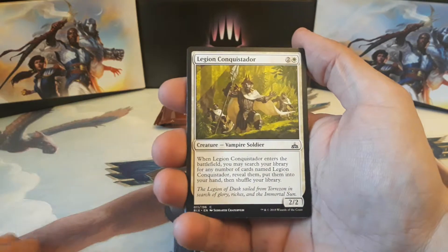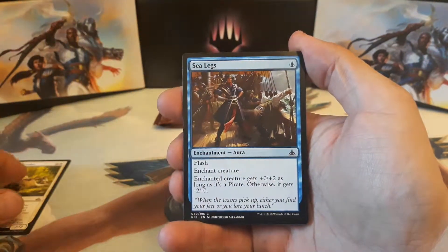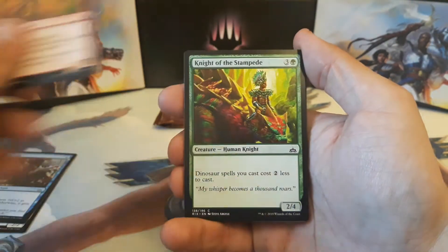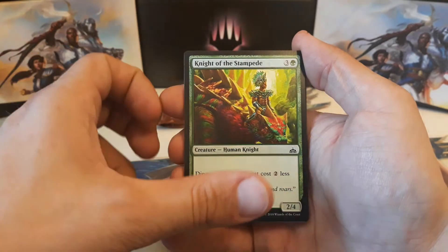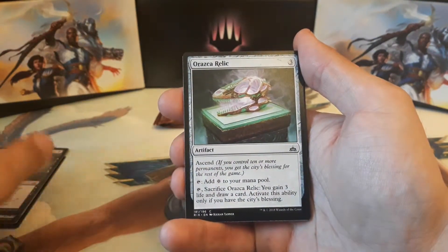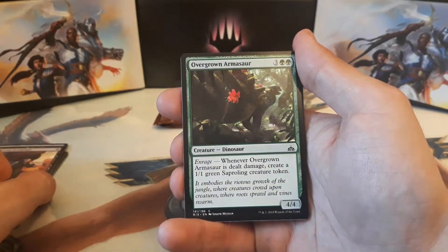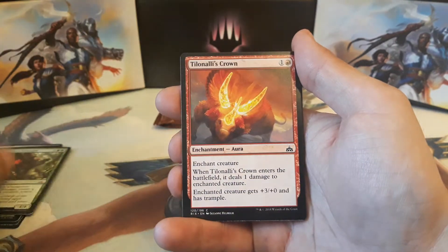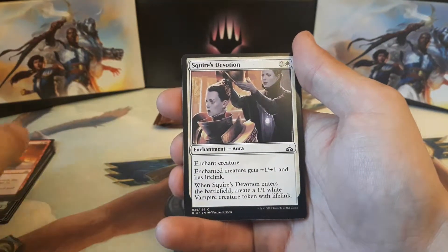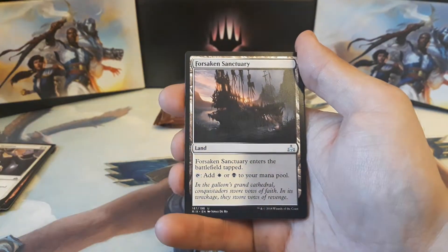Alright, here we go. Pack one: we have a Legion Conquistador, Sea Legs, Frilled Deathspitter, Knight of the Stampede, Recover, Oraska Relic, Grasping Scoundrel, Overgrown Armisaur, Talani's Crown, and Squire's Devotion. Our first uncommon is a Forsaken Sanctuary.